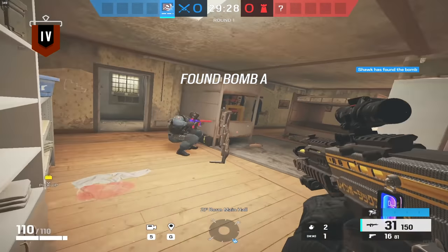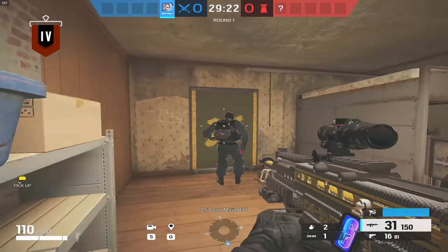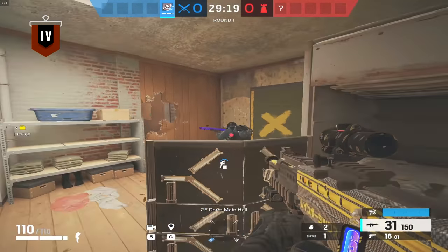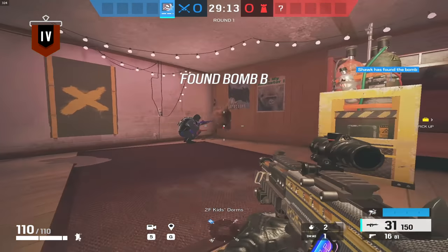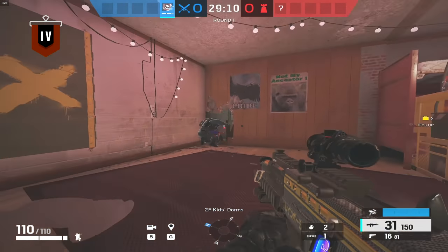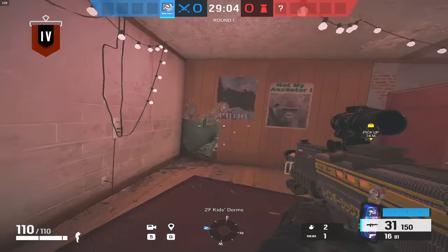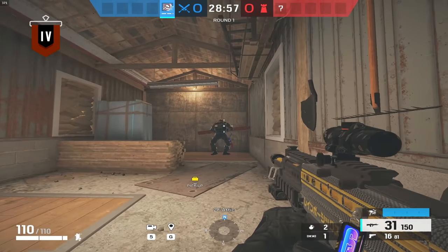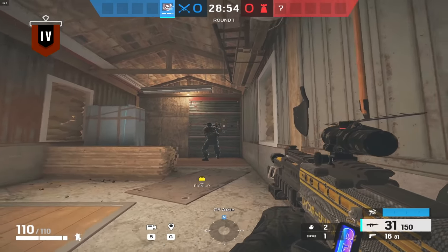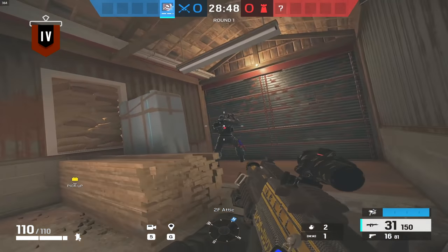Before anyone starts freaking out in the comments about how they thought this was the right way to set up the site, I just want to say that it's really easy to view the maps and even the entire game completely differently once you actually know what you're doing. Once you understand what you're doing and where you're going, it's hard to unsee that. To us, it may look blindingly obvious how to set this site up, but to your average casual player who isn't worried about virtual points and doesn't know what default takes are, the map can literally look completely different.